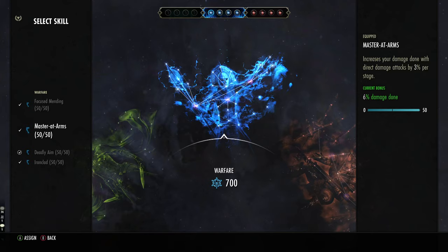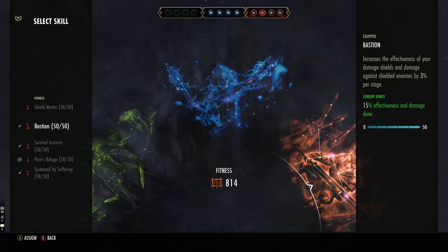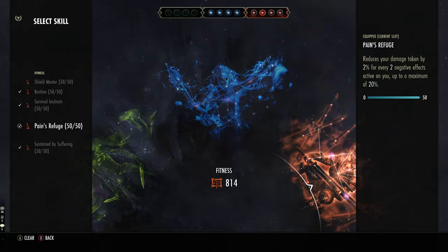With the champion points, I've gone with Master at Arms and Deadly Aim — this just increases our direct damage. Moving on with Warlord, Mending, and Ironclad. For the red ones, I use Bastion, which increases our shield. Survival Instincts, Pains of Refuge, and Sustain by Suffering — these three are like a staple for most builds nowadays.